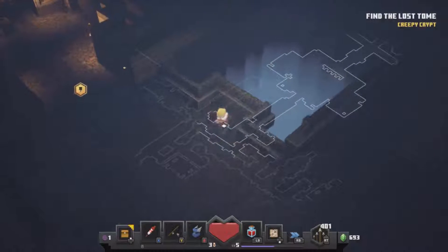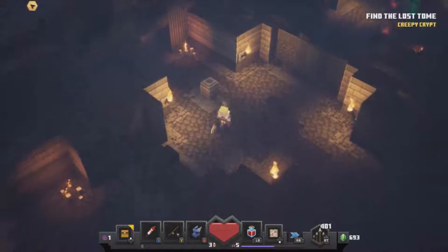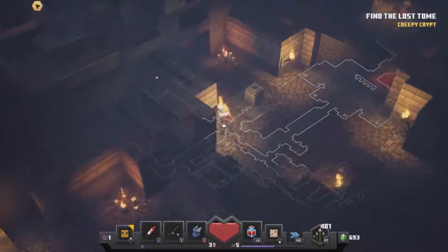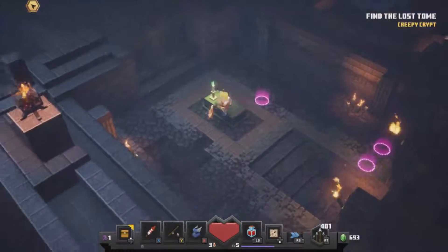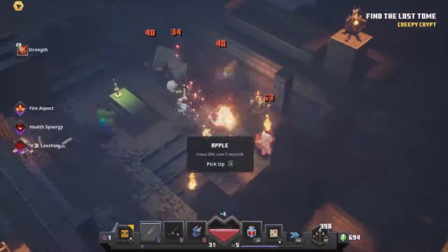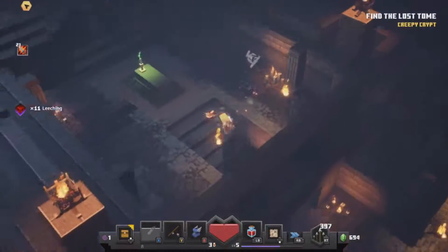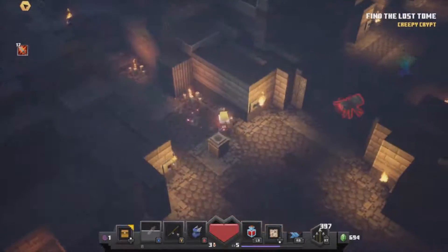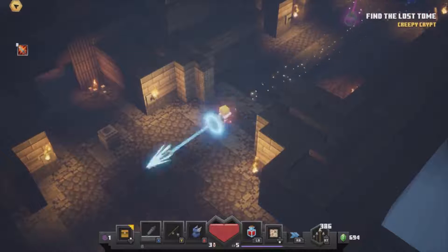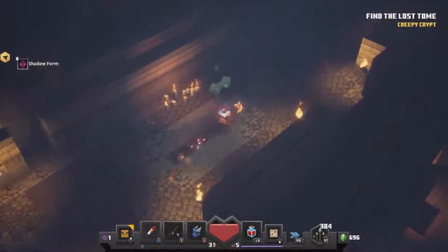We've got another maze going on here. I want to go the other way. Opened that door in front of us and opened the other doors. Shadow brew again — I've got about eight seconds left, attack goes off and it runs out straight away. So yeah, it does run out as soon as you hit them.